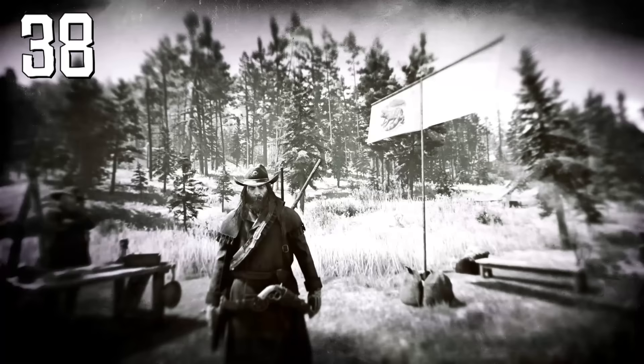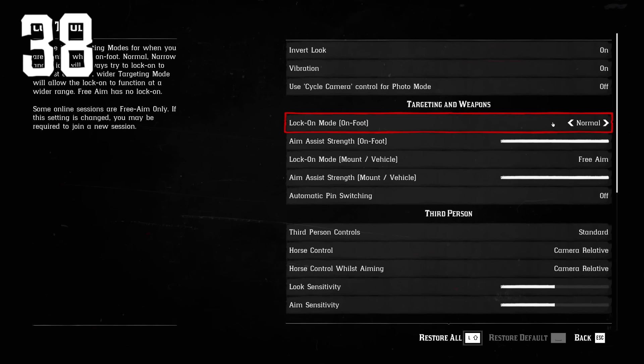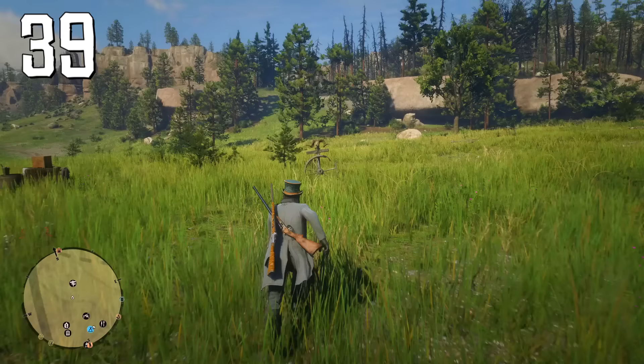If you're playing on PC, don't forget to turn off auto-aim. Even without a controller you still need to go to Settings > Controls > Controller and change Lock On Mode to Free Aim. This way you will receive much more experience for each kill.